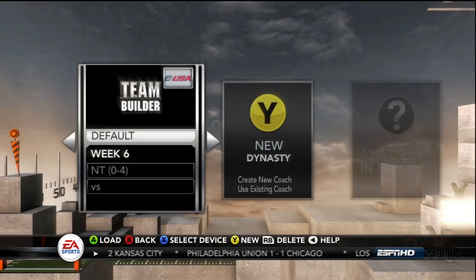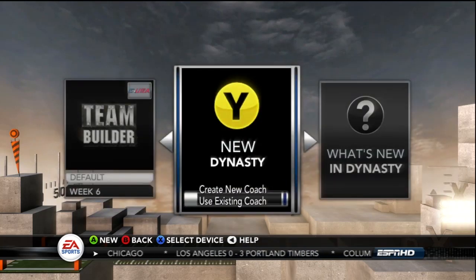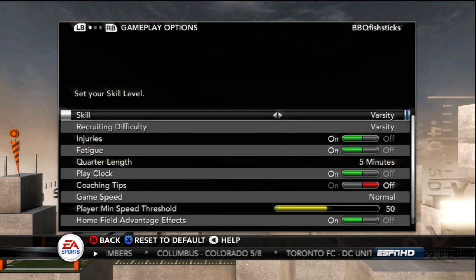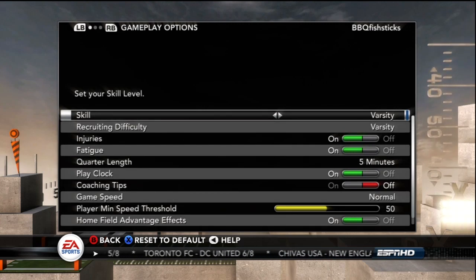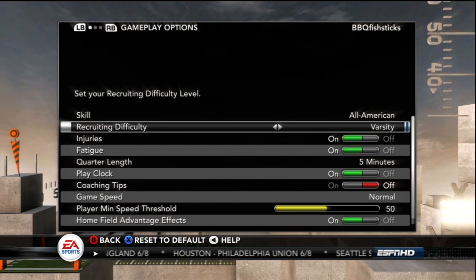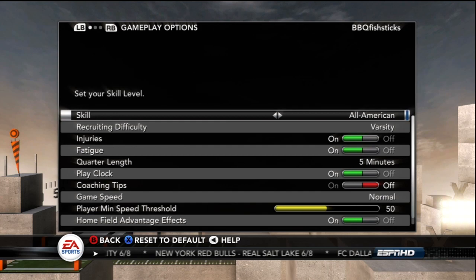New this year is the coaching carousel feature. You can create your own coach, use an existing coach, or start as one of the coordinators. For this one we're going to use the existing coach as head coach and get into setting up our dynasty options. One thing I strongly suggest is picking challenging but not frustrating options for your dynasty.